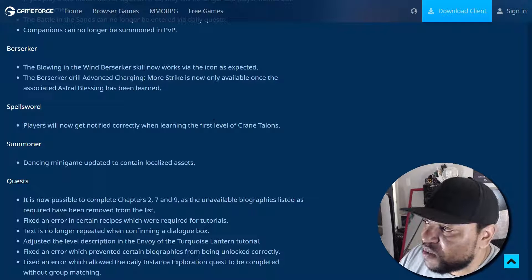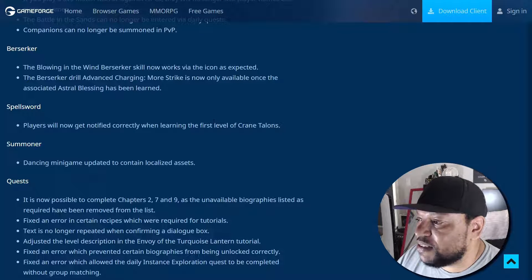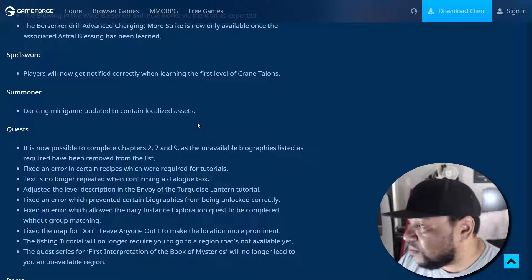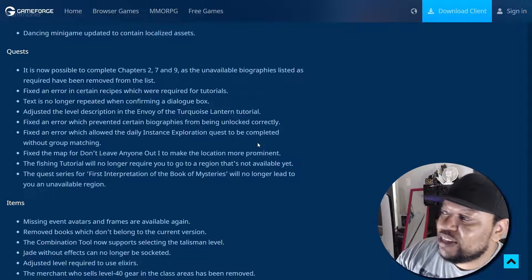For the Berserker, the Blowing in the Wind skill now works via the icon as expected. The Berserker Drill Advanced Charging More Strike is now only available once the associated astral blessing has been learned. Players will now get notified correctly when learning the first level of Crane talents on Spellsword. For Summoner, the dancing minigame has been updated to contain localized assets. Under quests, it is now possible to complete chapters 2, 7, and 9 as the unavailable biographies listed as required have been removed.